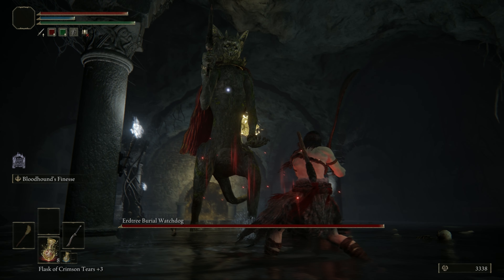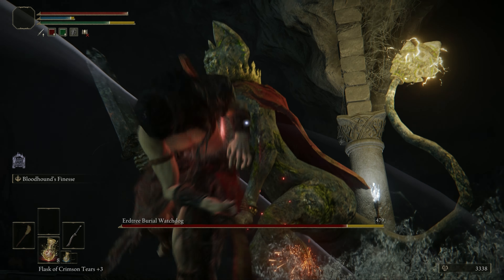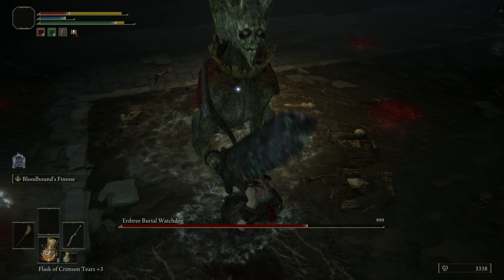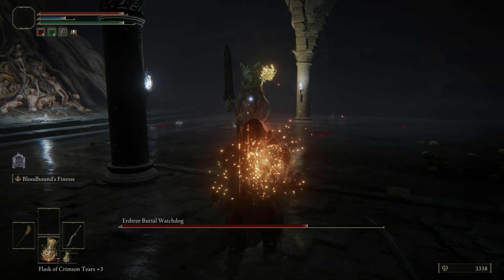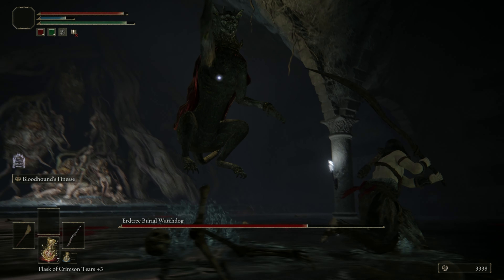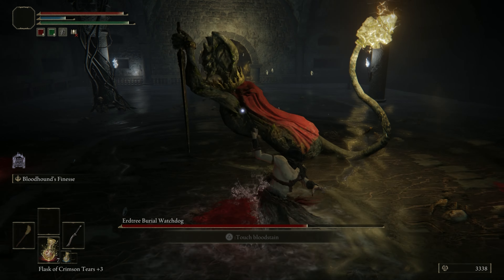We are going to start off with a delayed strike. Dodge last second here because if you dodge too early you will get hit by the attack's tracking. Here we are going to see a series of plunge attacks. He will do 4 or 5 in a row sometimes, so wait until he stays on the floor until you re-engage.